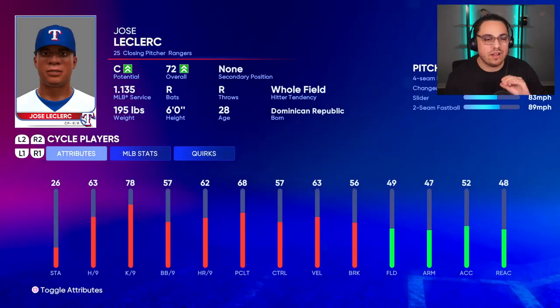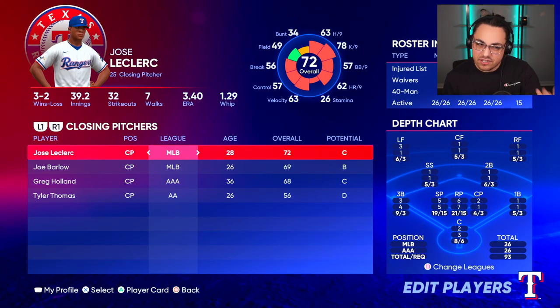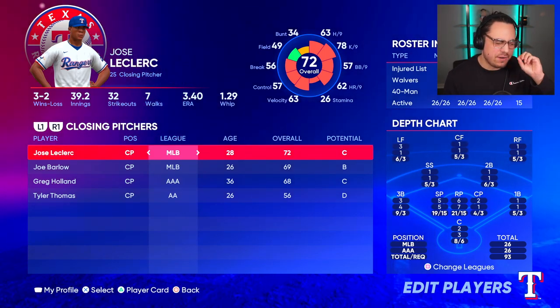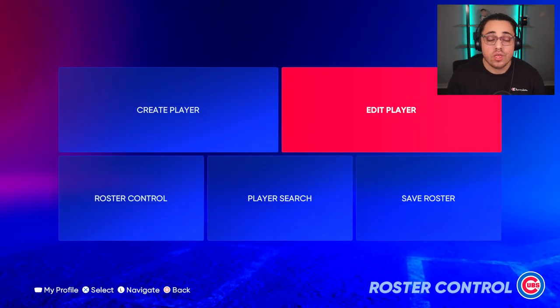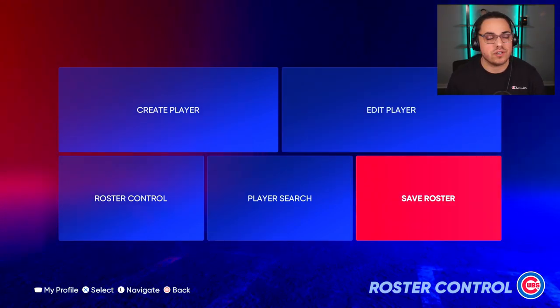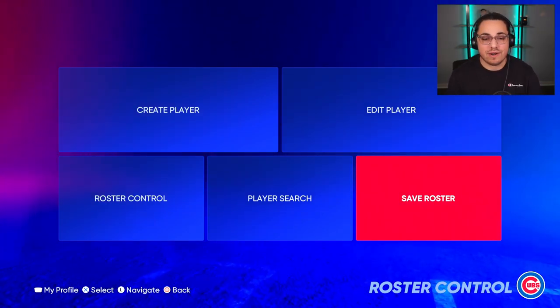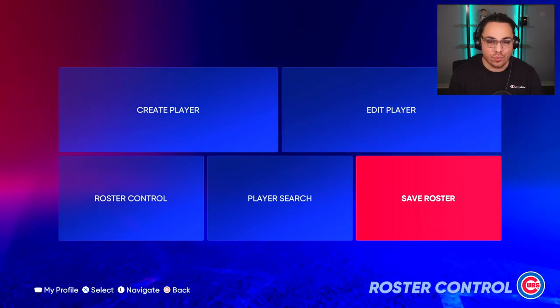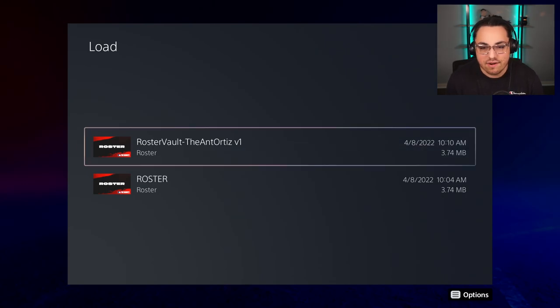I've added Seiya Suzuki into this roster, and also the couple of Rangers pitchers that were missing — LeClerc and Hernandez — though their pitch mix is a little off, and potential and overall might also be slightly off since I had to get these players from the Player Vault as created players. There's also Christian Hernandez and Braylon Marquez that were missing, plus a couple other tweaks. Once you've done all your editing, save the roster — that way you don't have to make these changes every single time. Then start a new franchise, load the saved roster, and you're good to go.